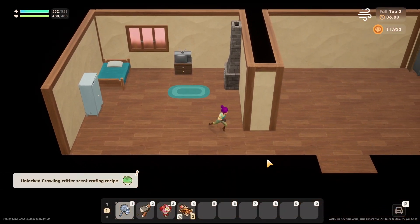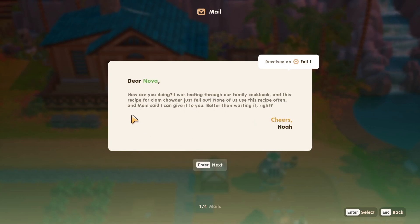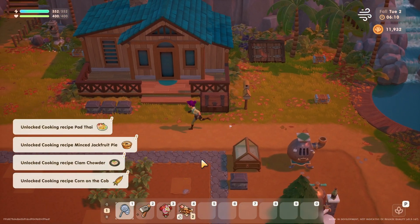Next day. Got five pieces of mail with recipes: corn on the cob recipe from a favourite farmer, clam chowder from a family cookbook ('better than wasting it'), minced jackfruit pie recipe from the inn, Pad Thai recipe ('made it for the family last Sunday and it was a hit'), and a note about a new merit points initiative — 'a reward system for community involvement, join me at the community centre soon.'